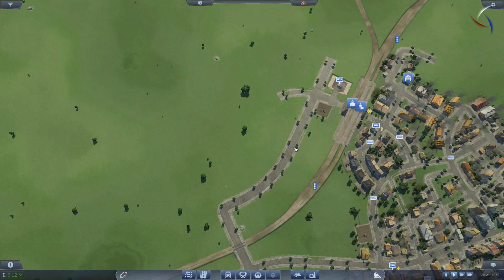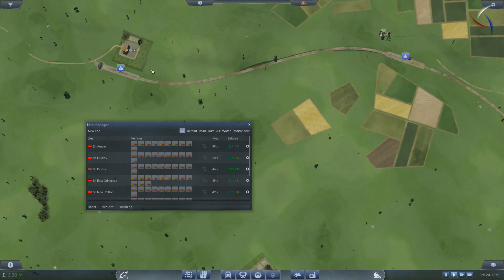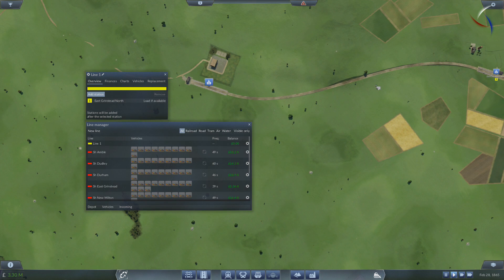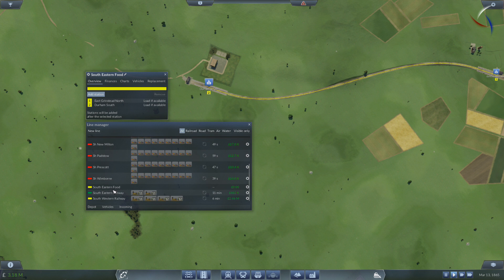Nobody's going to build on this side, so we can leave that for now. Let's create the first route for this area — just from here to here, nice and short. We shall make it bright yellow, going from here to here. We'll call this the Southeastern Food route.